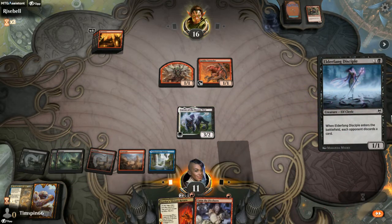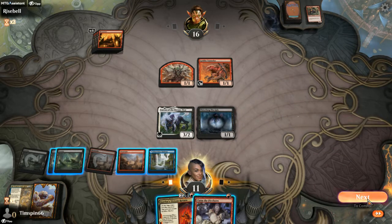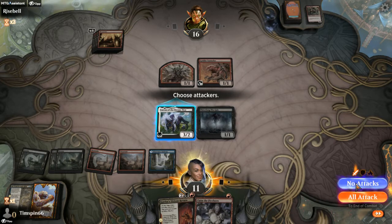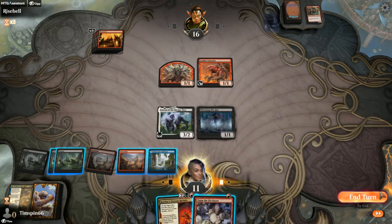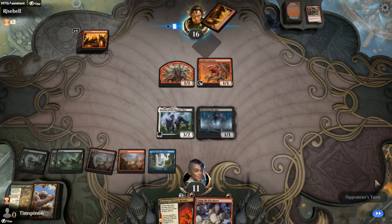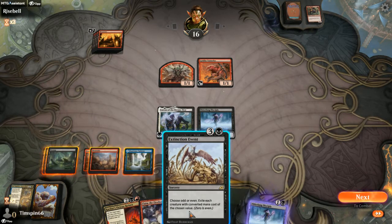We're going to hold off on these things because we can do some cool stuff next turn. We're going to bring up one of these. So what I'm hoping to do next turn is possess one of their creatures with Claim the Firstborn, and then bring out Cardur's Vicious Return, and we can sac their creature, deal three damage to any target, and we should be off and running at that point. Hoping that Lurrus lives here — that's the big hope as we can continue to cycle these Elder Fangs up.